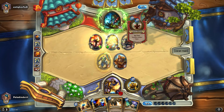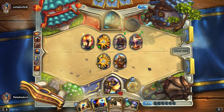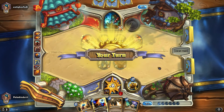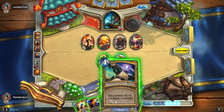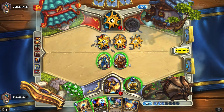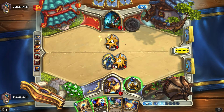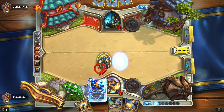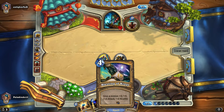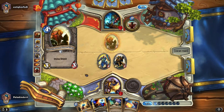Oh my god, he gave his minion divine victory - that is so lame! I will just use this and destroy half of them. Next turn I will hit him for like eight or nine because I'm going to buff my minion. He made a very big mistake there - he shouldn't have done that, it's useless. I wasn't able to rescue it at any point.